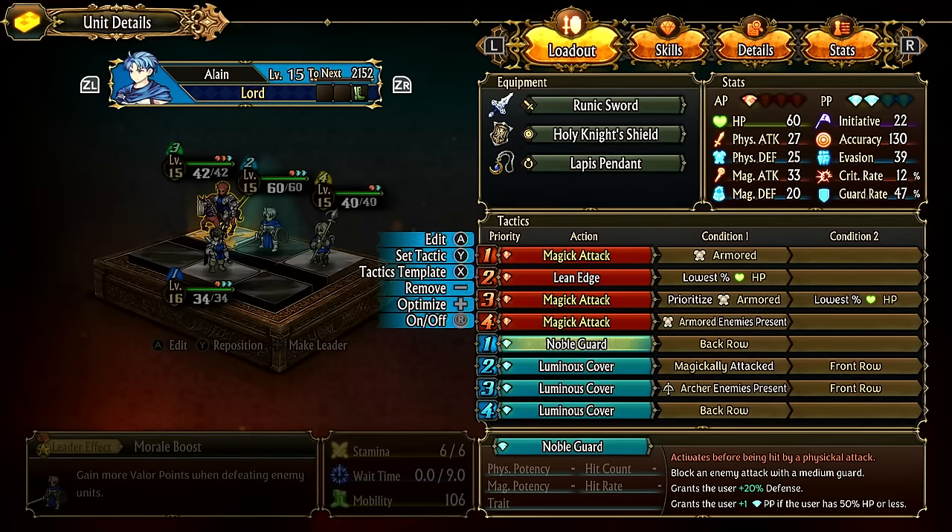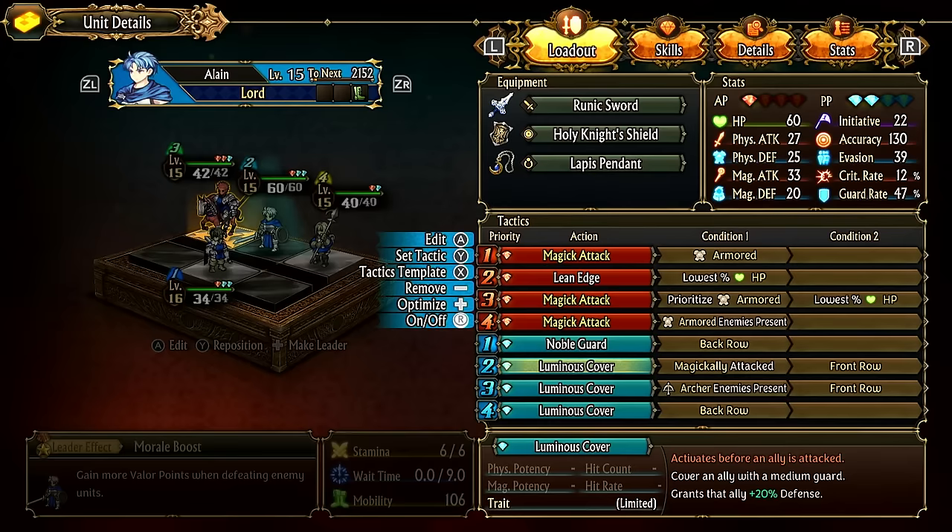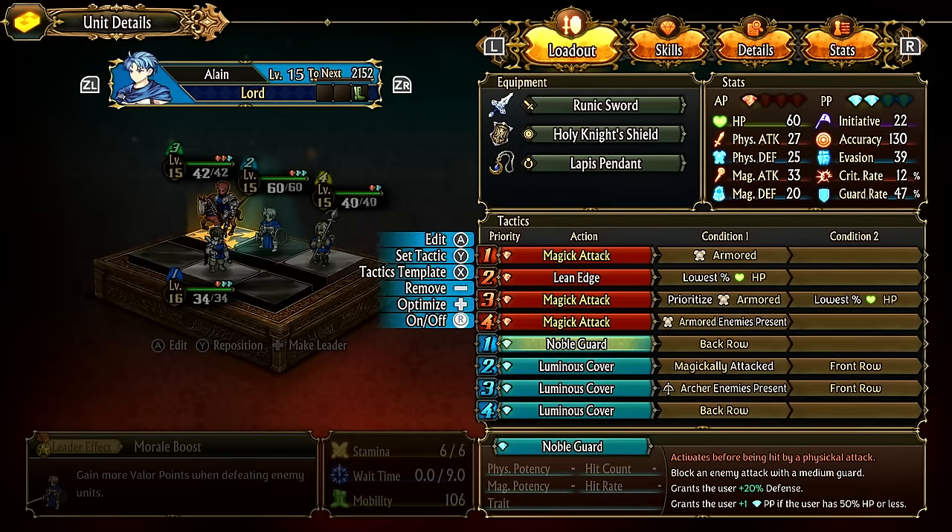For Noble Guard in the back row: block an enemy attack with medium guard and grant the user +1 passive point. Noble Guard is placed first over Luminous Cover because Luminous Cover functions under any attack — magic, ranged, etc. — while Noble Guard is physical. Noble Guard is prioritized so the unit can gain a passive point, especially when HP is below 50%, getting a free block.